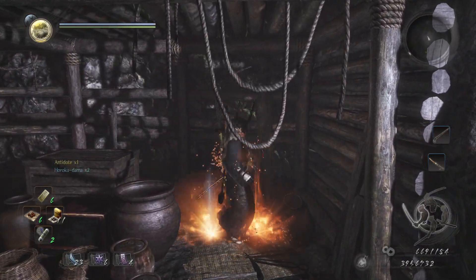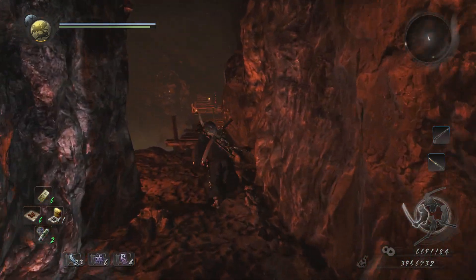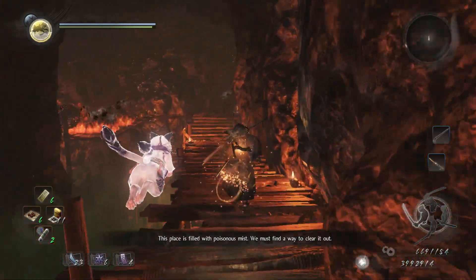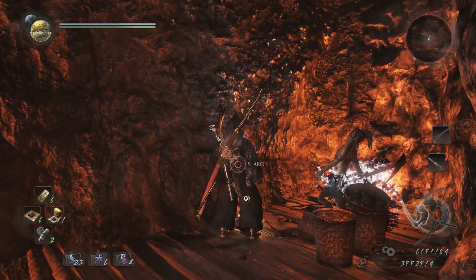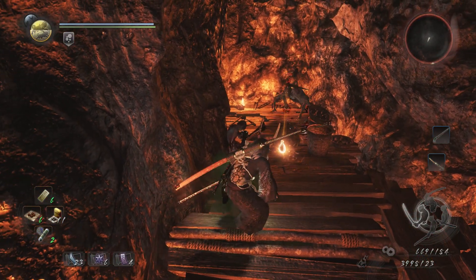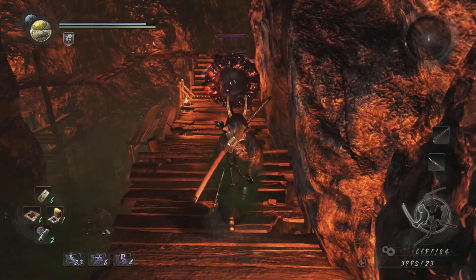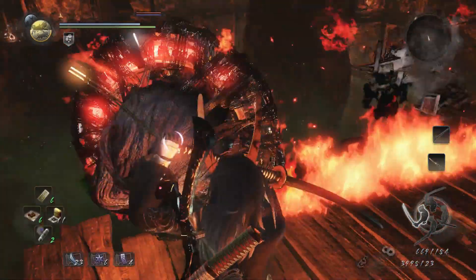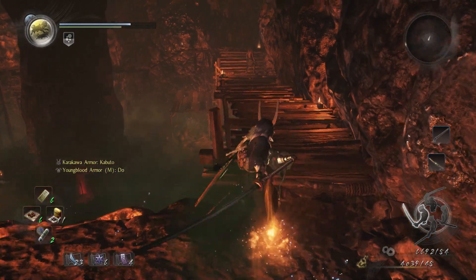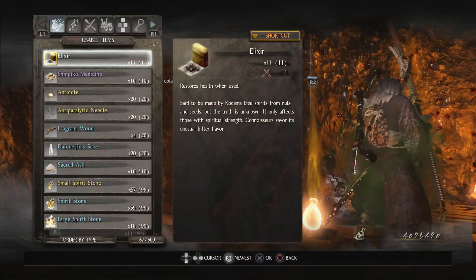Right at the start we have a chest, but that way is poison so we'll go this way. There's a wheel monk — I was trying to loot something and got grabbed, which is not very nice. I was going to quickly use an antidote but it's not going to work. I'll put him on the ground, do some good damage here — finish him indeed.